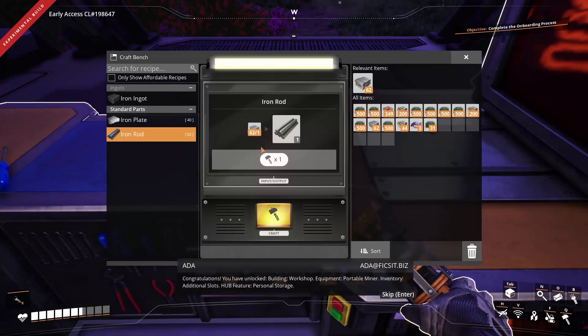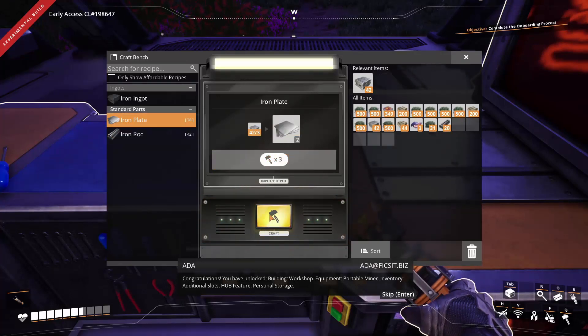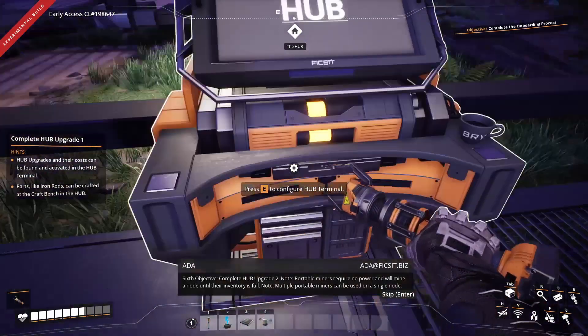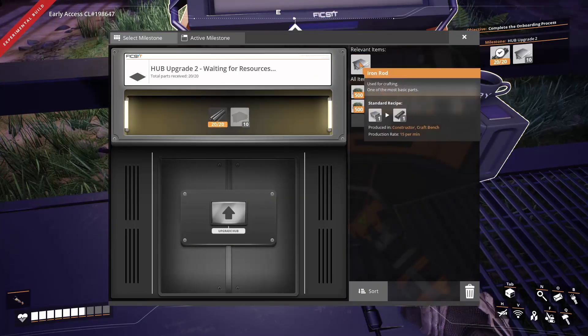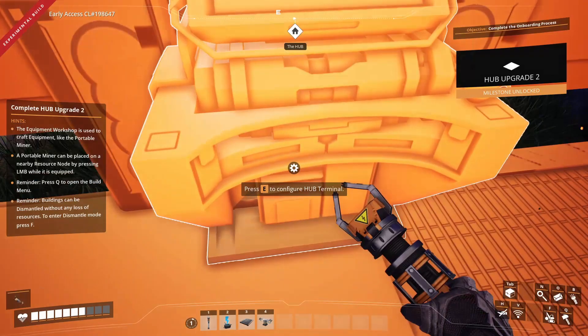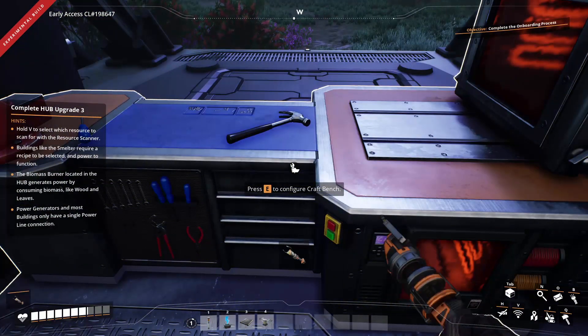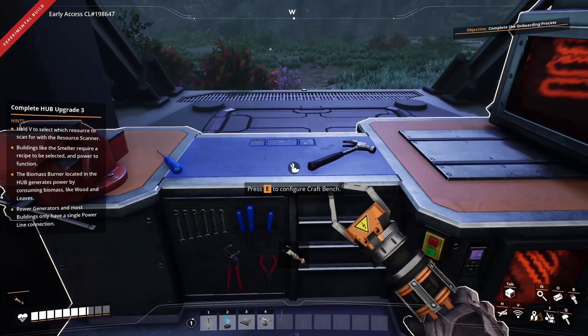Upgrade. Upgrade two needs twenty iron rods and ten plates, so let's do that. You have unlocked: building workshop, equipment portable miner, inventory additional slots, hub feature personal storage. Sixth objective: complete hub upgrade two. Portable miners require no power and will mine a node until their inventory is full. Multiple portable miners can be used on a single node. You can hit H to hide what's in your hand, and hit H again to make it reappear. That's cool.